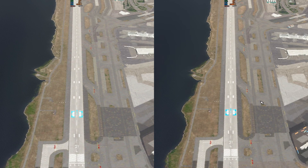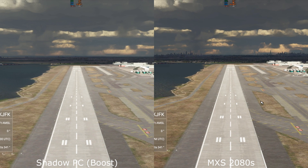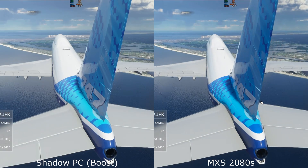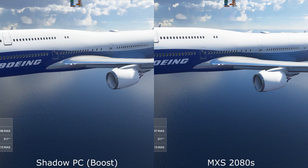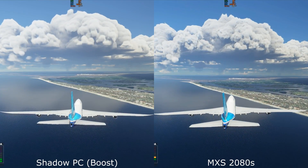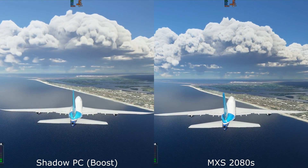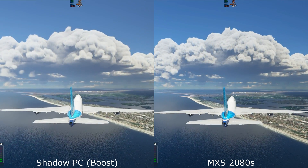Moving over to the graphics comparison. Shadow PC was unable to run the game at high end settings and is running on medium here on the left, with maximum settings running on high end on the right. Maximum settings was unable to run on ultra — it was not playable, just as Shadow PC was not playable at high end settings. You can see that even at medium on Shadow and high end on maximum settings, the graphics are looking much better on the high end.